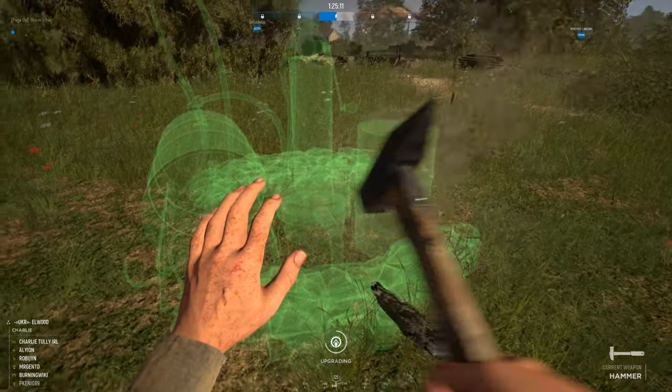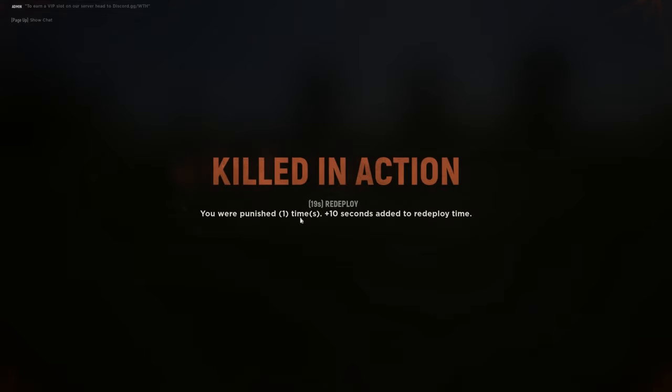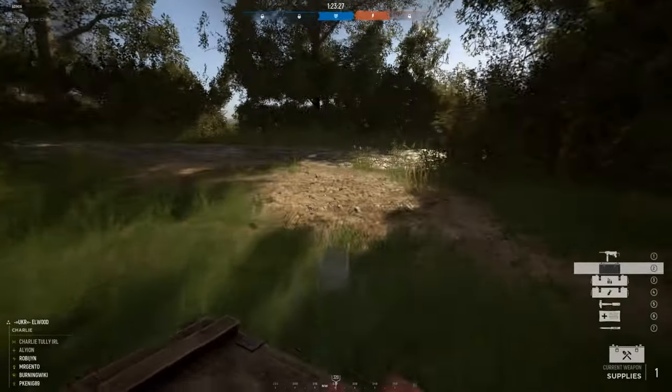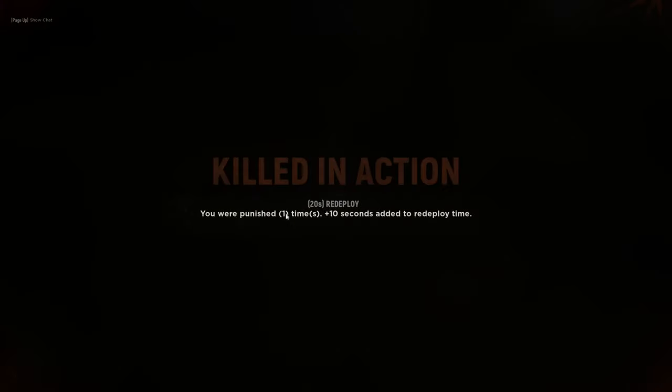Building the manpower node first will allow your support class to regenerate his supply crate 50% faster — instead of five minutes, cut down to two and a half minutes. You can only do this when these two classes are not being used by any other player. If you are the engineer but someone else took the support role, you can ask him to help you build the nodes.